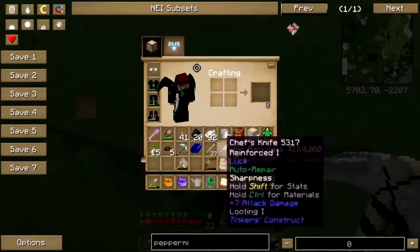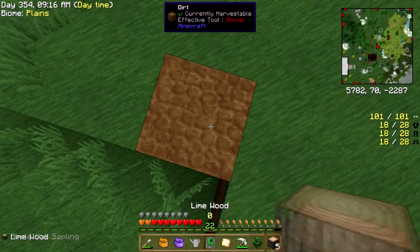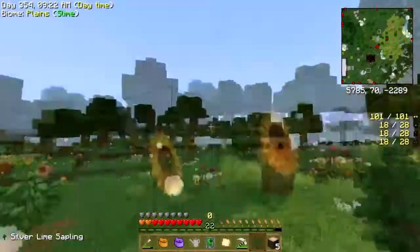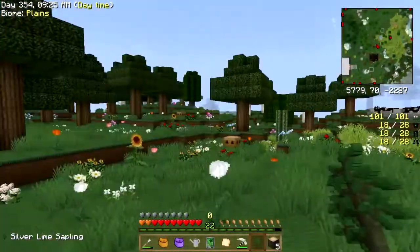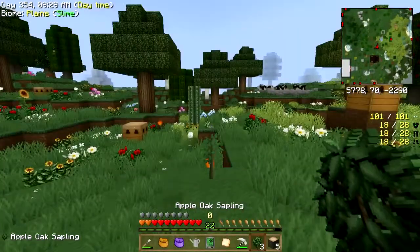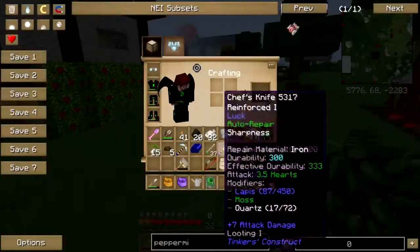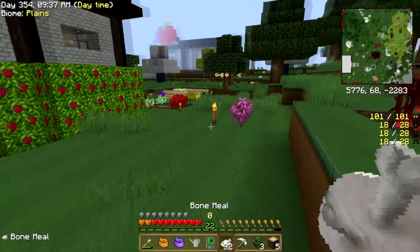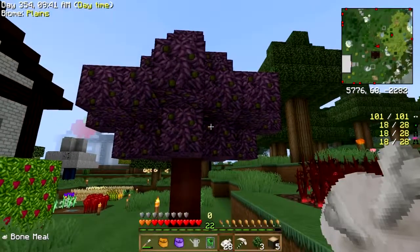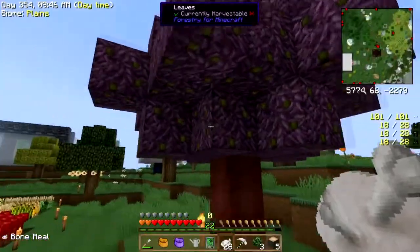Alright, we'll put this silver lime over here, that should be fine. I'll recycle that other one. Could you grow? Oh — cherries! It's got cherries on it, it's got cherries on it!